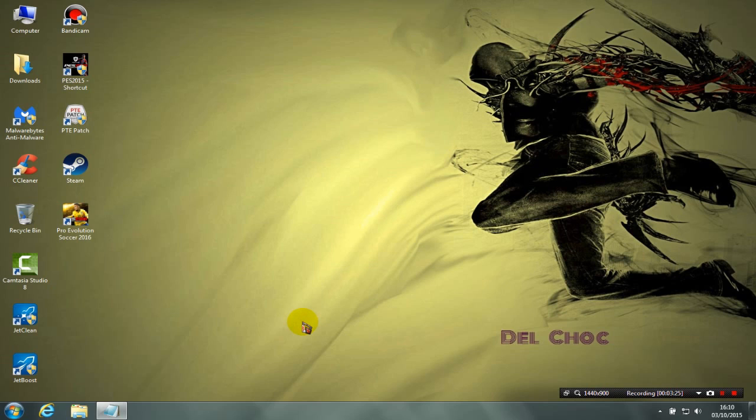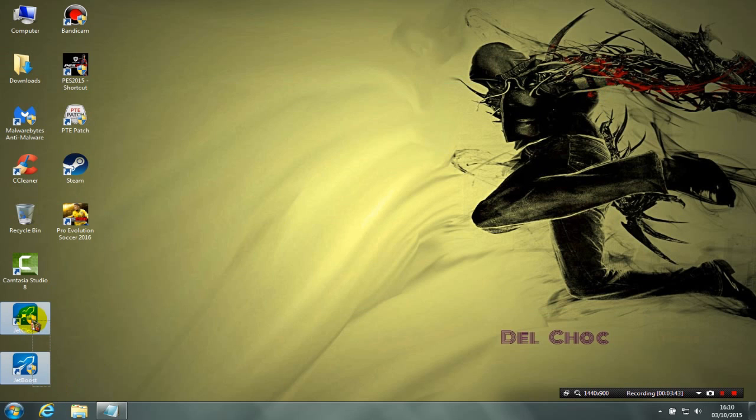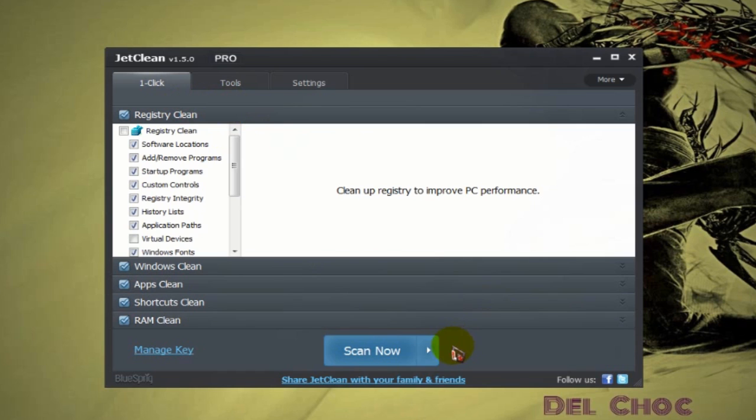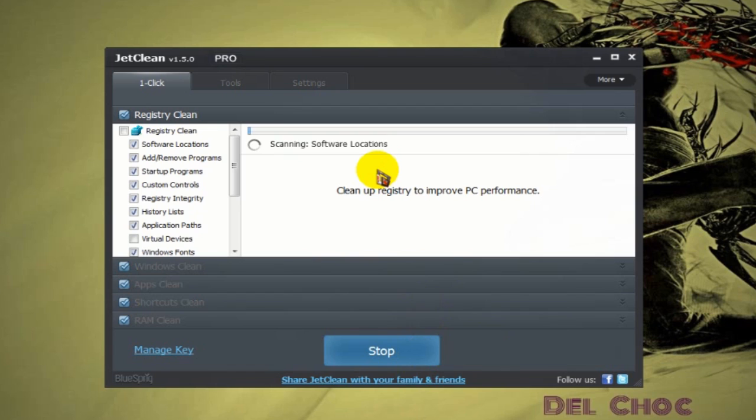For the third trick you need two programs — I'll leave all the links in the description. The first is JetClean and the second is JetBoost. Download both; they are free. After downloading and installing JetClean, double-click to open it. It's a cleaning program and very necessary for PCs. All you have to do is click the arrow, then click 'Scan and Repair'. It will automatically scan your PC for old files you don't need — it will not delete any important files, only bad and temporary ones.